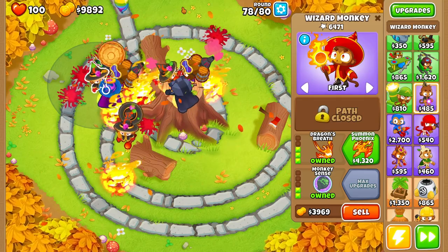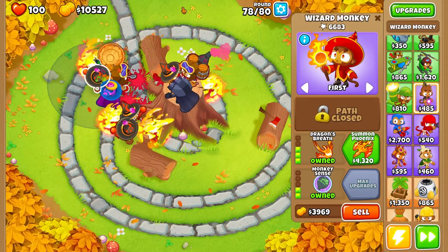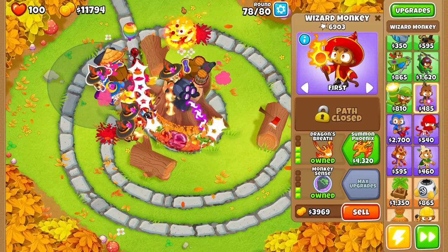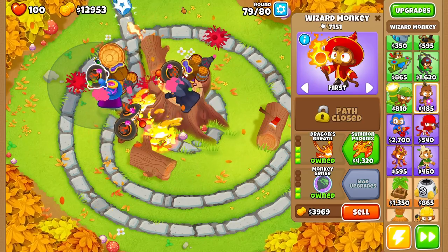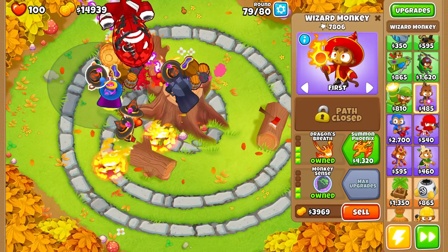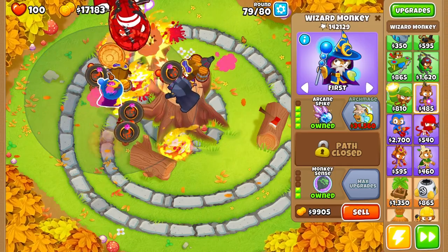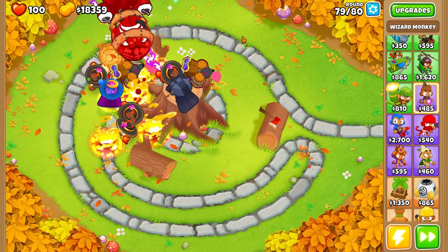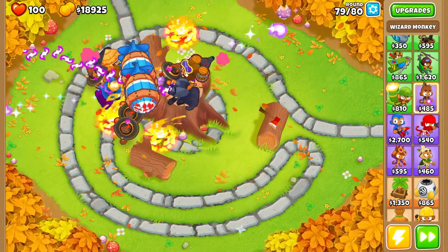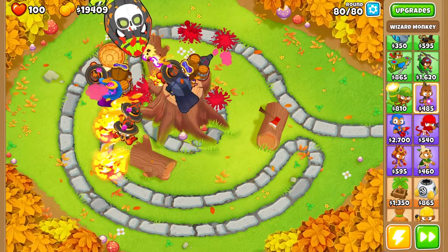I'm not going to invest in another top-tier tower — it would just be overkill and we really don't need more popping power now. There was another massive rush of Camo Ceramics and they did not make it far at all. Round 79, not struggling one bit. We're at 34K so we'd still need another 10,000 to afford the Archmage — but if you did want to go with the Archmage, you could sell three of these fire Wizards and afford it.